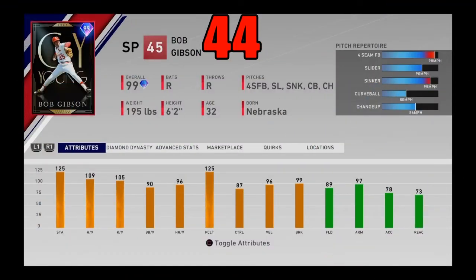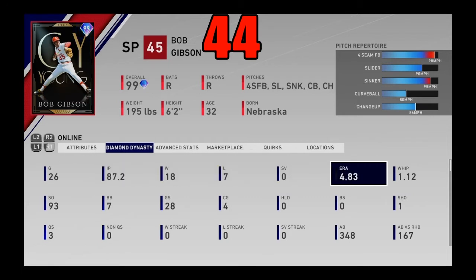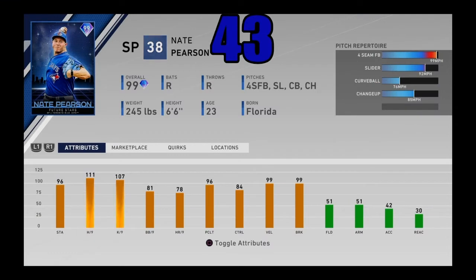Coming in at number 44, I got 99 overall Bob Gibson. You get him from a conquest map and he is a free card to acquire. For a free card he is an absolute beast — maxed-out stamina, great hits and K/9, great velo and break, great pitching clutch, great control, and great home runs per nine. Pitch mix is pretty good: four-seamer, slider, sinker, curveball, and changeup. He does not have outlier of any sorts but I have had quite a lot of success using Bob Gibson — one of the best free cards and best starting pitchers in the entire game. Coming in at number 44.